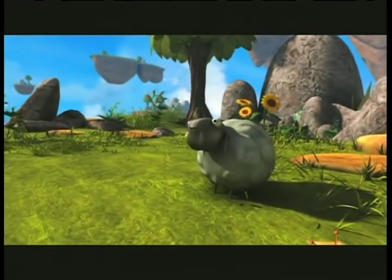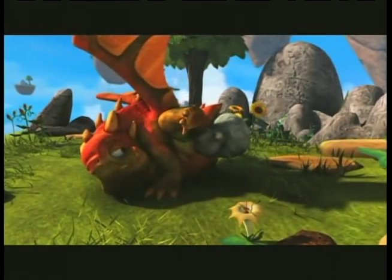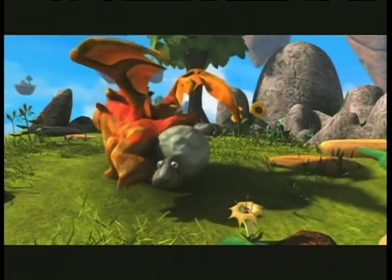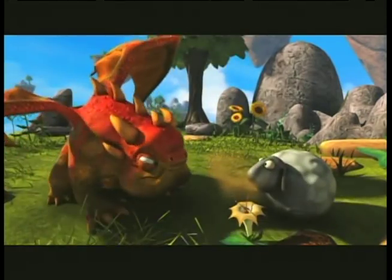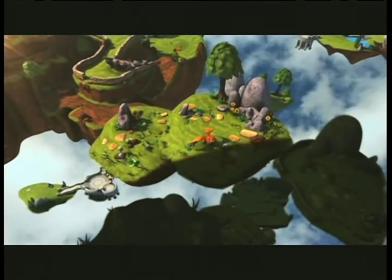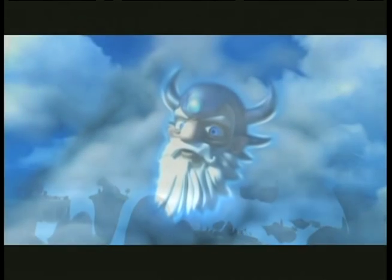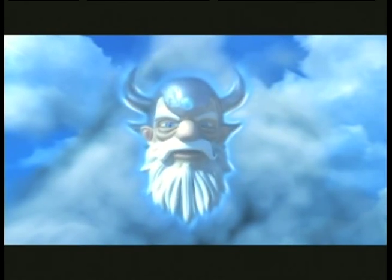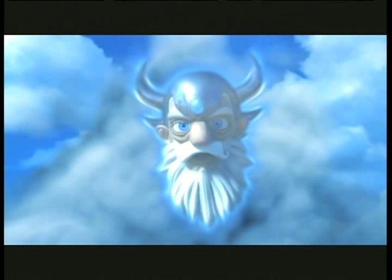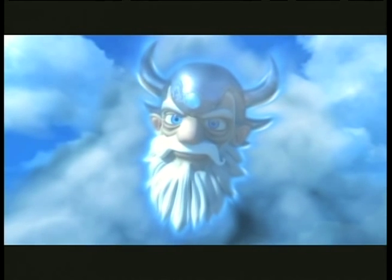'For generations, the Portal Masters and the Skylanders kept peace and balance in this world, so that all creatures could thrive. Magic flows through... well, all creatures except for sheep. Every rock, every tree, and every beast. But now our world is in great danger. The darkness is spreading. Skylands needs your help. A great adventure awaits you, young Portal Master. I have sent my assistant, Hugo, to seek you out. We will speak again... soon.'